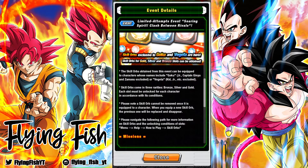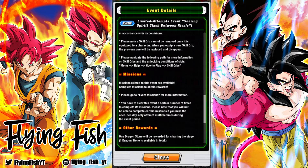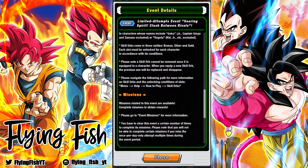That includes, excluding things like the junior Captain Ginyu, Zamasu, etc. You can put these on LR Goku, LR Vegeta — you can use these on the 7-year LRs. And it's very exciting because these skill orbs are actually really, really good.